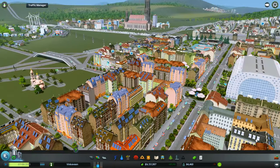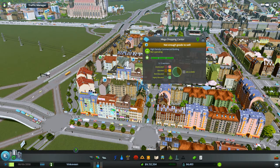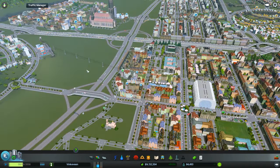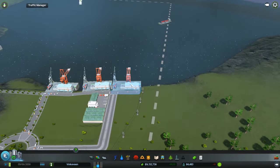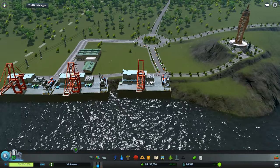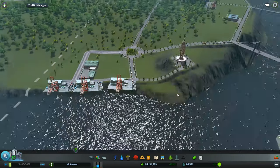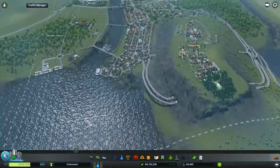Look how beautiful everything is. People are needing resources and more goods to sell, but I believe I have plenty of connections — two airports, three cargo harbors. Not that they are all working, but all of these could bring in some goods for those people to sell. And I have industry too.